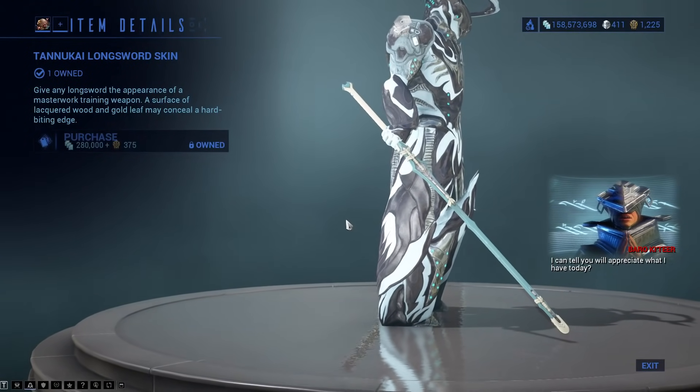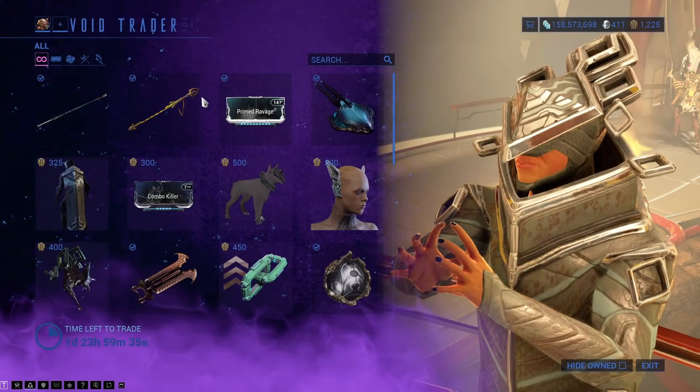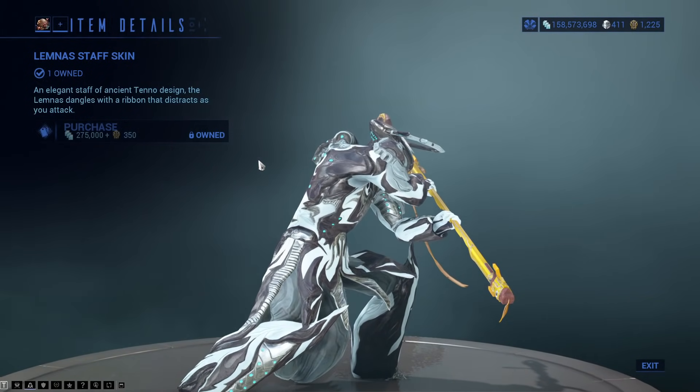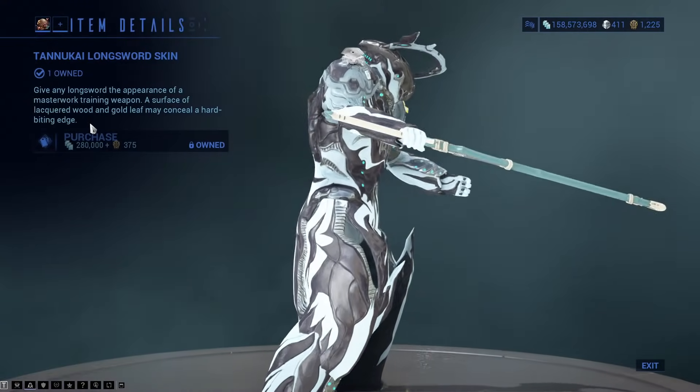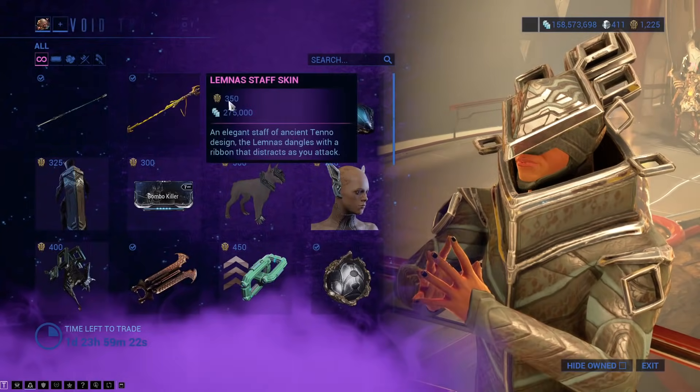First of all, there is a Longsword skin that, to be fair, doesn't look too bad. There is a Staff skin based on pretty much exactly the same thing. They kind of look similar — they have kind of the same ends to them, ever so slightly. But they're not the same.